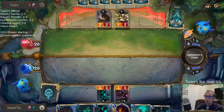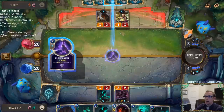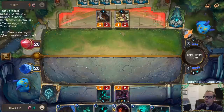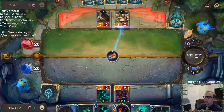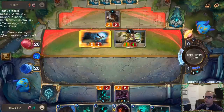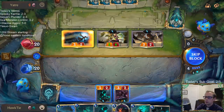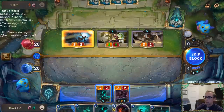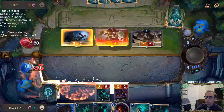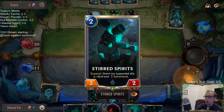You can't choose where to put units on the battlefield — they're always placed left to right. But you get to choose the attack order, and whenever you attack with them, they rearrange after you attack. So we were going to do Zed first and then Stirred Spirits. That's cool — so you get to choose how you want to attack with them, which can really be important with the support mechanic.